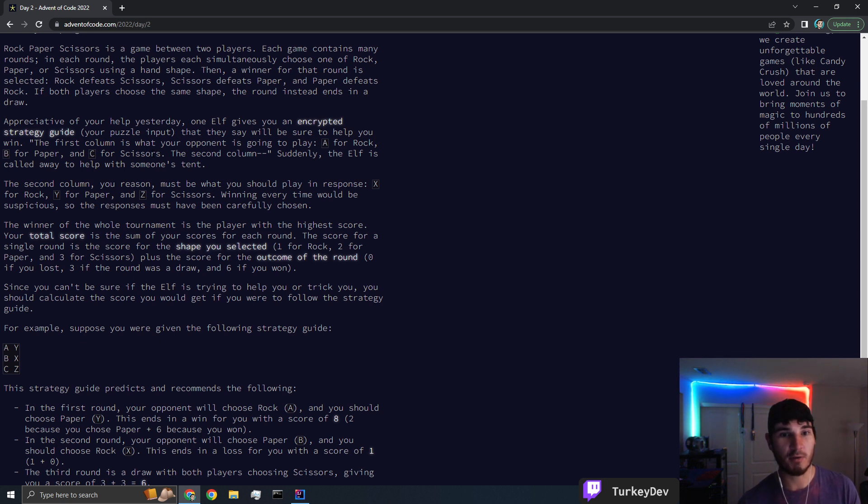The winner of the whole tournament is the player with the highest score. Your total score is the sum of your scores for each round. The score for a single round is the score of the shape you selected: one for rock, two for paper, three for scissors. Plus the score of the outcome: zero if you lose, three if it's a draw, six if you win.